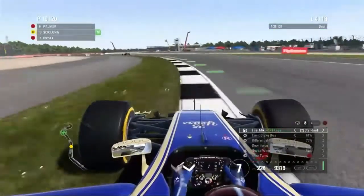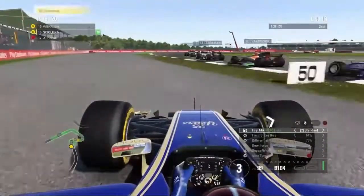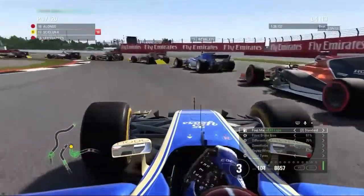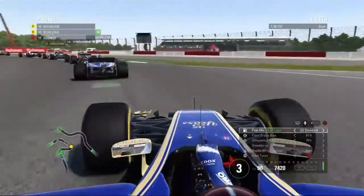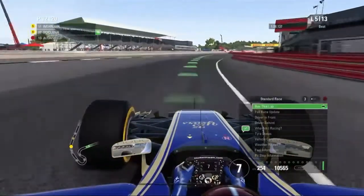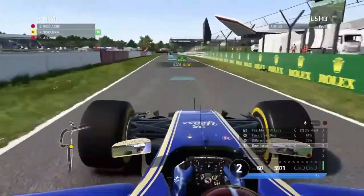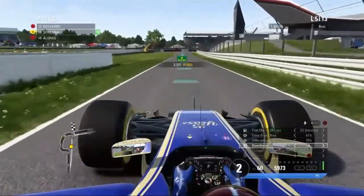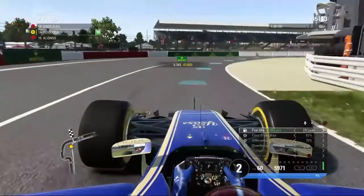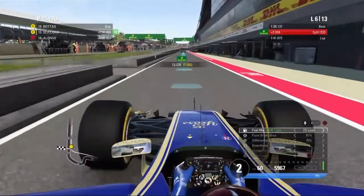Kvyat gets a better run on us and we go wide at Turn One. He absolutely pushes us off the track and we're going to lose a heap of positions. Yellow flags mean we can't pass anyone. But what an incredible first few laps! On lap five we decide to make the undercut on the others, especially since we've lost a gear and have front wing damage — we need to pit to fix both.